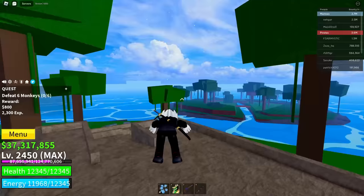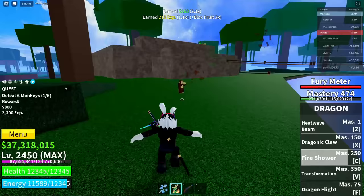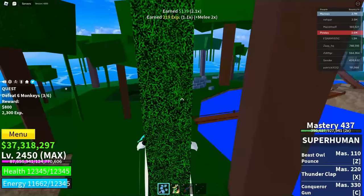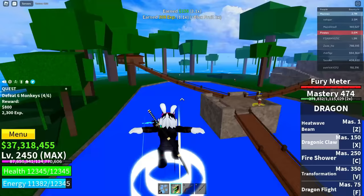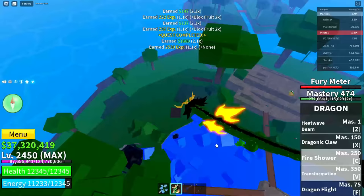After you get yourself the quest, go ahead and complete it. I killed one, two, three, four... I'm trying to get the fire shower without the transformation. Okay, now after you do that, go ahead and go over to the Adventurer again and get yourself another quest.